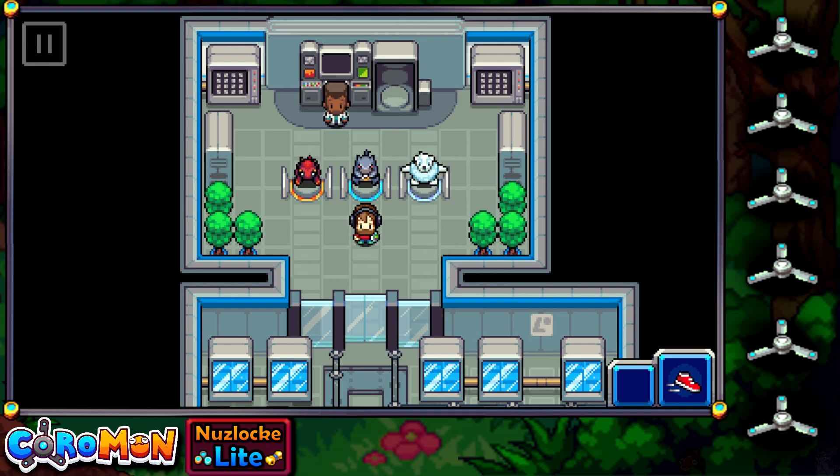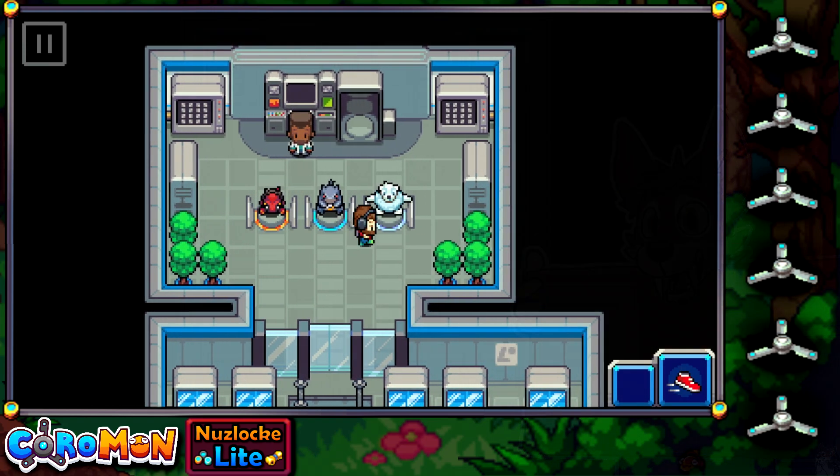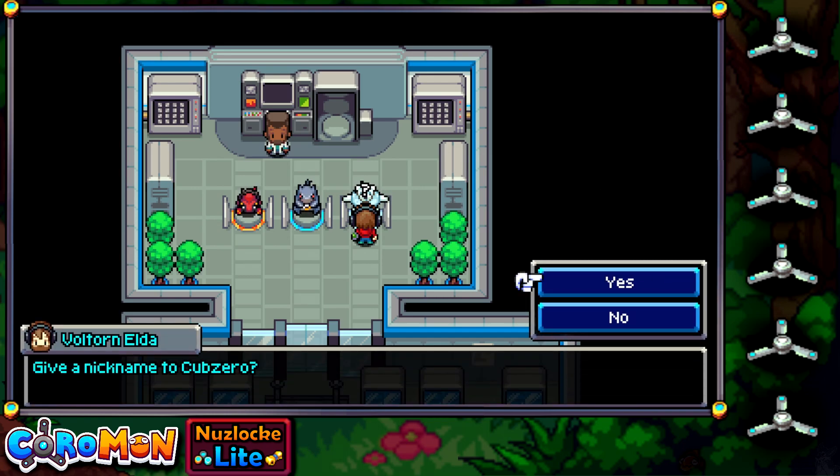I'm going to leave it up to fate — I've got a spinner here which will choose our Coromon for us. Option 1: Taruga, option 2: Nibblegar, option 3: Cap Zero. The best choice looking purely at traits would probably be Cap Zero, but I don't know what either of these 3 evolve into, so it's all up to fate. And it will be Cap Zero! Cap Zero, welcome to the team — the jack of all trades will be ready for any situation! And of course giving our Cap Zero a nickname: I'm going to name you Coda!